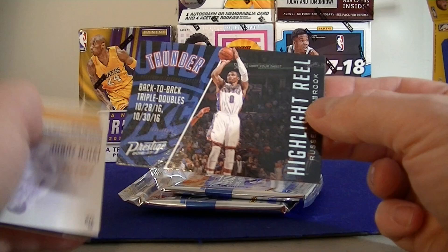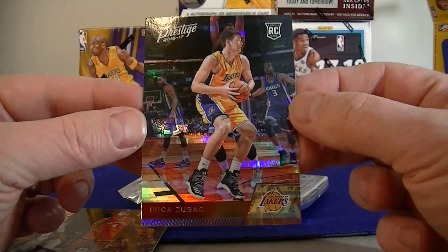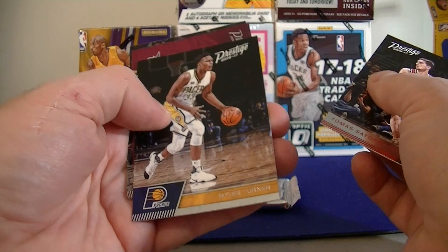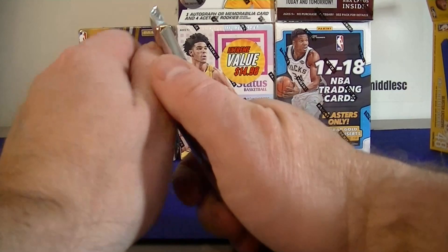Bayman Snell. Westbrook highlight reel. Looks like we got a backwards card coming up. Zubak — I forgot the risings are backwards, but that's a pretty cool looking rookie. A rising parallel — thought that maybe it was an auto. Joseph and Strumpet. It's been a while since I opened up 16-17. Rookie Turner and Felder — I don't remember him for the Cavs. Figgins and Butler. Last pack of 16-17.